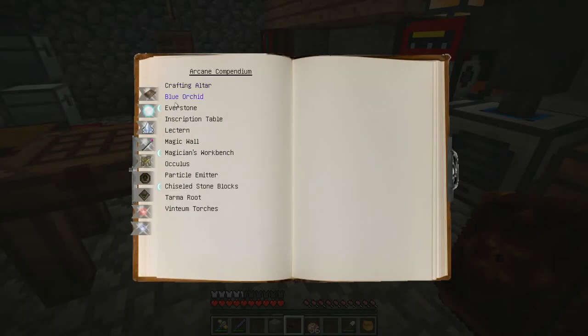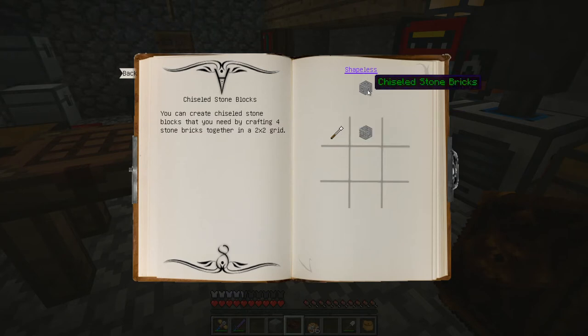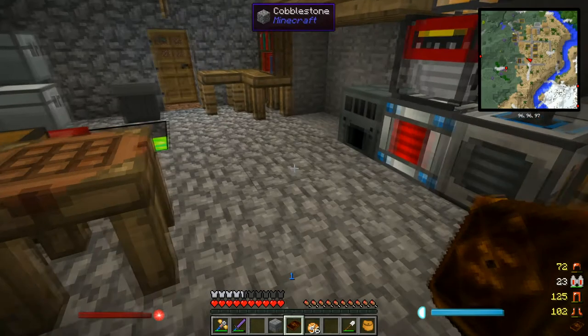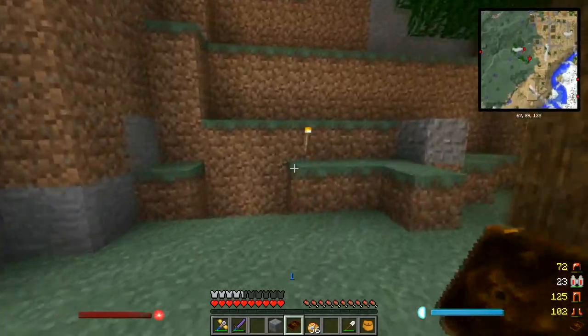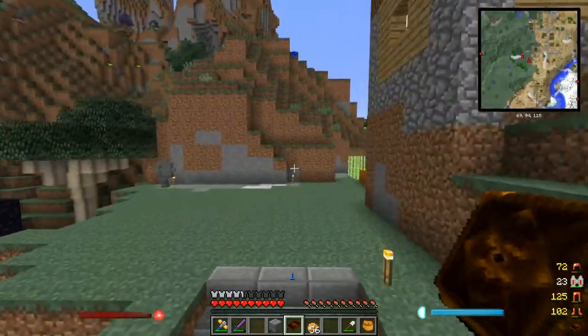Let's check out the magician's workbench — we don't need to make this right now but it's kind of cool and I do plan on making it eventually. It uses chiseled stone bricks. We also opened up some other entries: shapes, components, and modifiers, which are for creating our spells. Before I get too far, I actually want to kind of build a little place to do all this stuff. This is where my multi-block structure is going to be, and I'd like a little area to keep all my Ars Magica stuff as well.